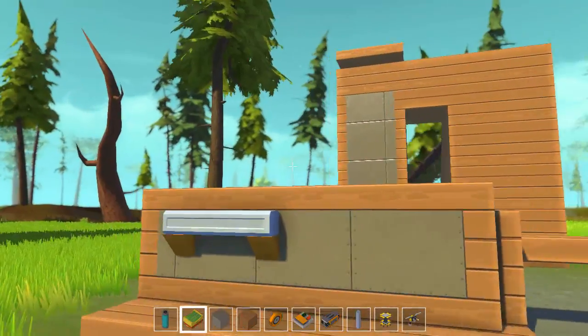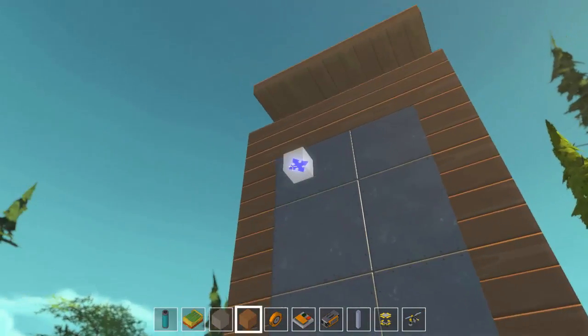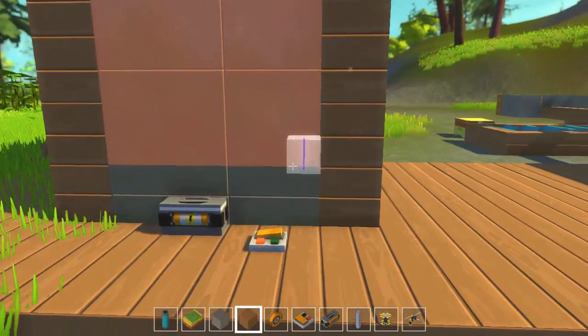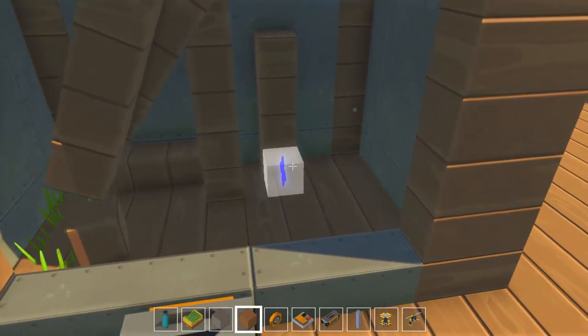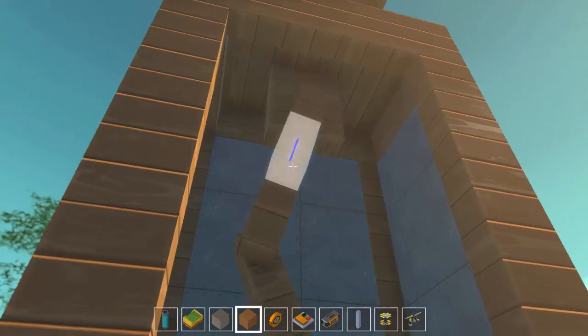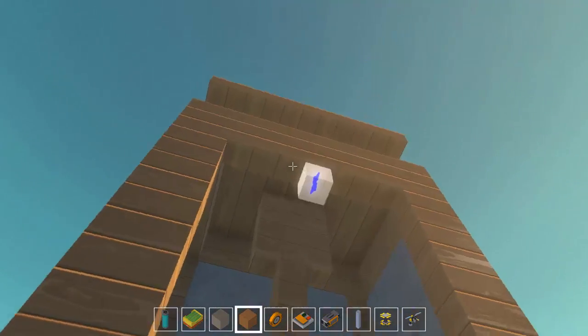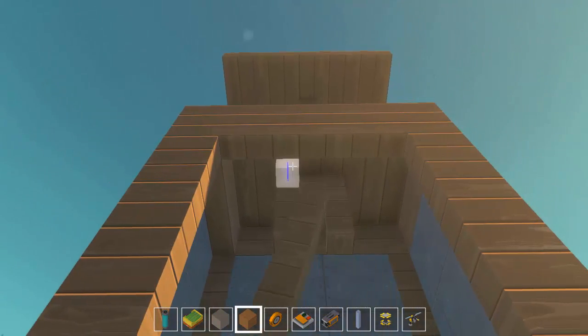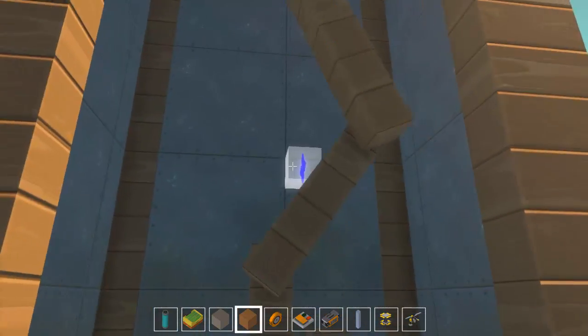I want to teach everyone how to build pistons, so I'm going to rip off this facade so you guys can see. You'll see we've got a number of broken blocks from when it exploded. This piston — I can say — if you save a world and load a world, it doesn't always come back the way you saved it. Sometimes it's glitched through the walls.